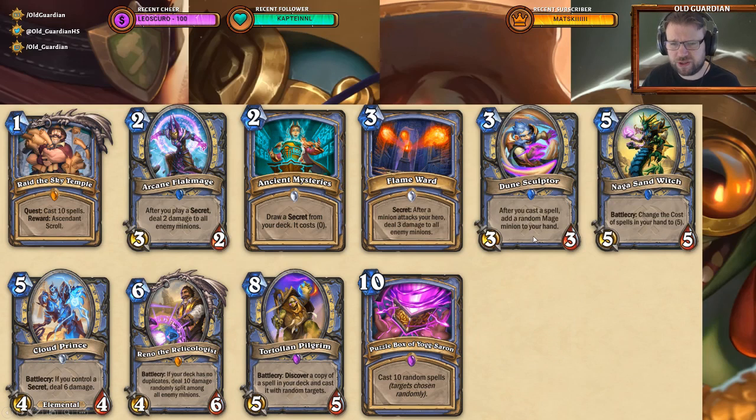There's also the Dune Sculptor, a 3-mana minion: after you cast a spell, add a random Mage minion to your hand. I really tried to figure out how to make this work alongside the Sky Temple quest in a casino style, but there are around 30 Mage minions in standard format and at least half of them are bad. So I'm not feeling confident — maybe I should just embrace the randomness, but when you know the odds, it just feels bad.